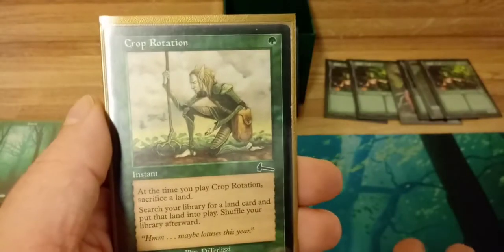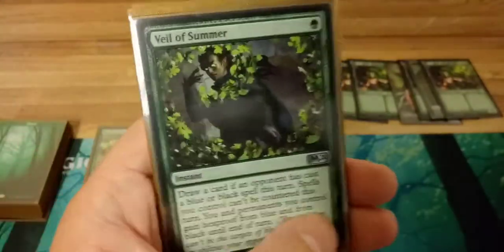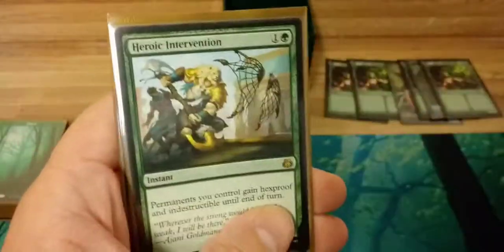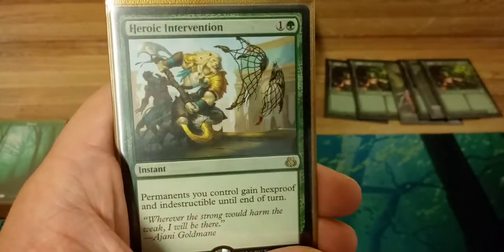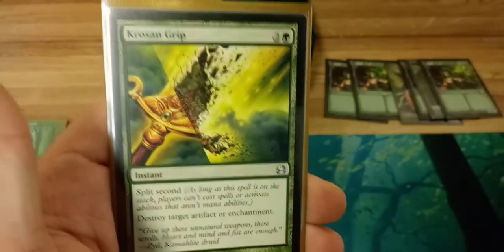Crop Rotation to get stuff like Cavern of Souls. Veil of Summer for when you're going for the win — stops all your stuff from being countered. Heroic Intervention is pretty basic but a really good card every green deck should have. Krosan Grip is another really good one that almost every green deck should run.